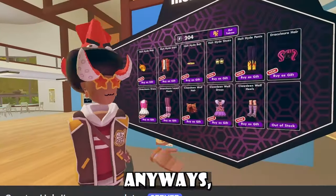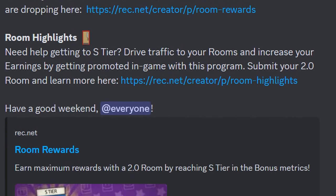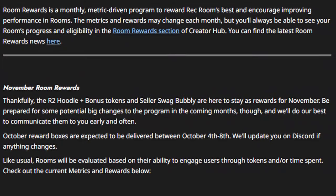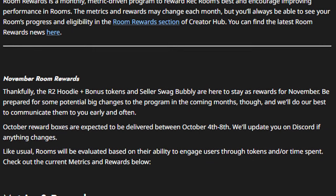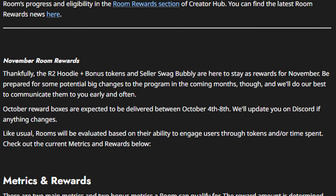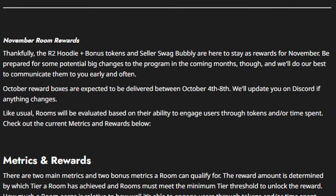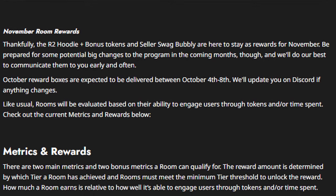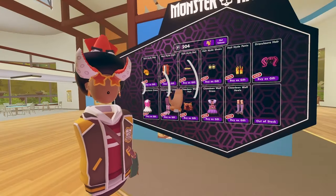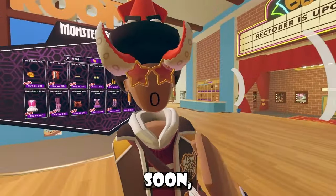We received a new announcement for Room Rewards — get ready for November room rewards, and they're letting us know when October reward boxes are dropping. The Rooms 2.0 hoodie, bonus tokens, and Solid Swag Bubbly are staying as rewards for November. There may be some big changes to the program in coming months and they'll communicate early. October reward boxes are expected between October 4th through 8th. Rooms will be evaluated based on ability to engage users through tokens or time spent.